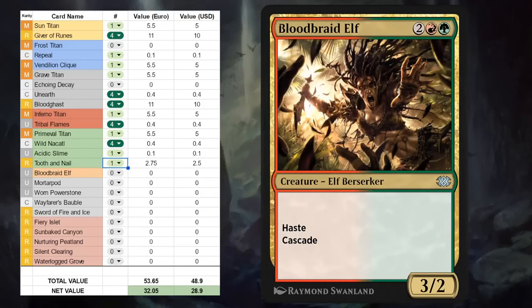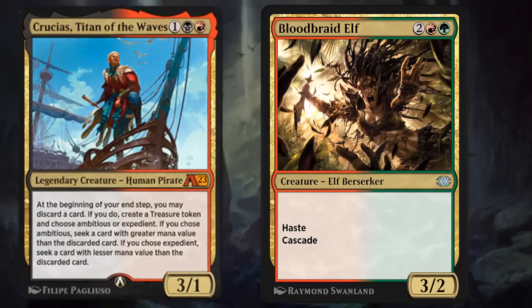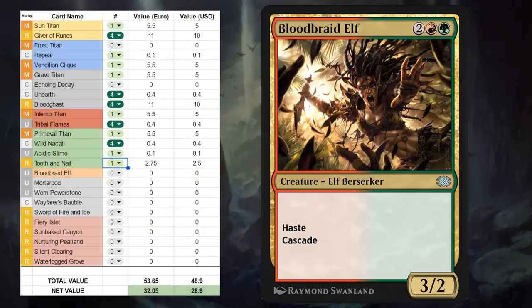Next up we've got Bloodbraid Elf. A Jund deck is not really what it used to be these days — power creep has happened — but Bloodbraid Elf could still cascade into Kroxa, so maybe it will still see a little bit of play in Historic. At the very least it's a fun one-off for your red-green Historic Brawl decks, so we'll just write one for Bloodbraid Elf.